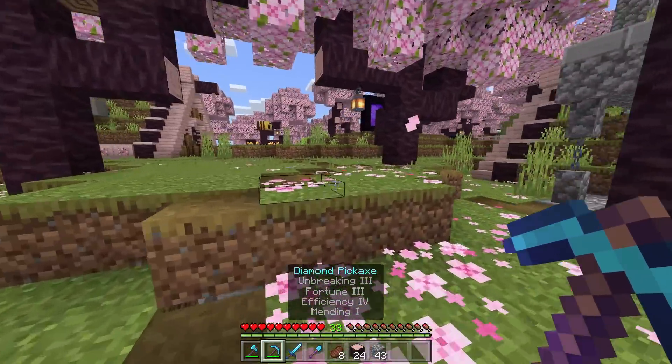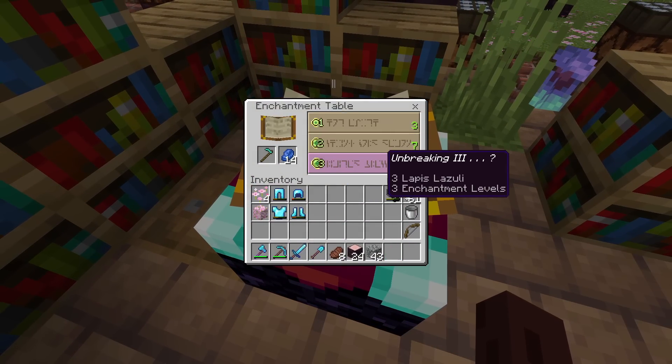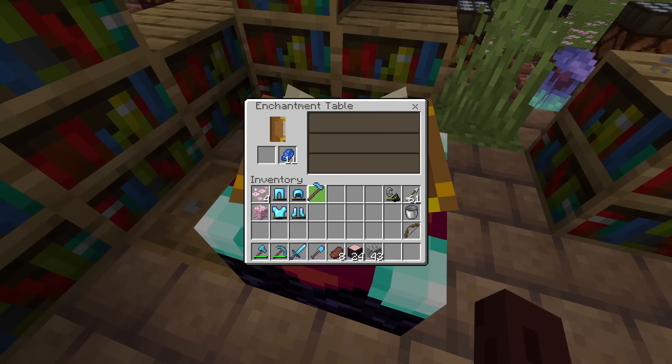Should I grab a hoe? We should probably grab a hoe and try to enchant one of those. Go over here, throw it in. And Unbreaking 3, Silk Touch, Efficiency 4. Okay, that's good, I will take it.